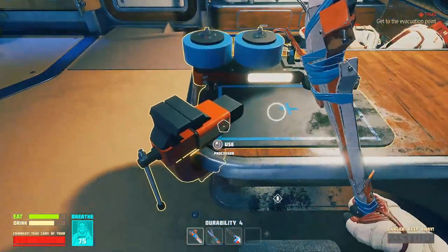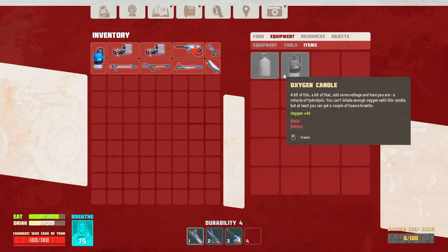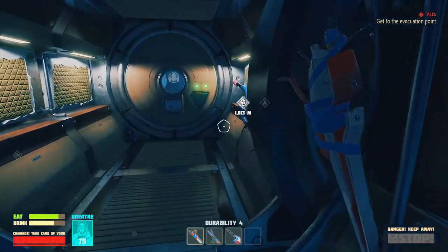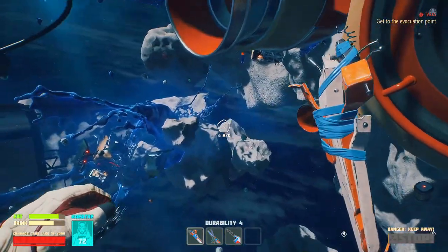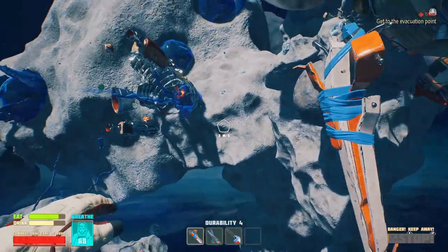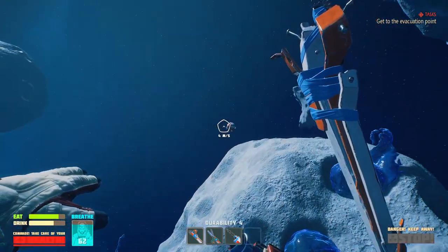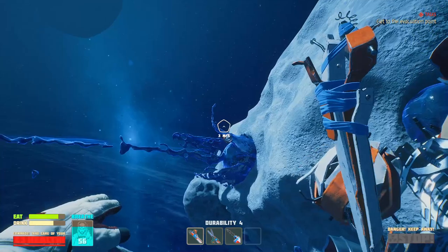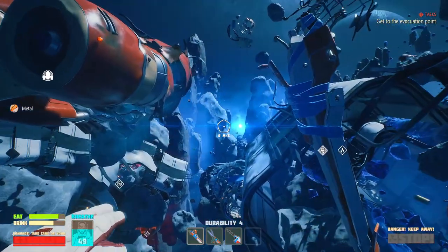I have one more oxygen candle left - we can make more. What does that need again? A metal and a battery. Metal is a problem right now because my scrapper durability is almost out - I should have thought of that before I screwed up. I'm going to find some more metal. I might get lucky - here's a piece, here's another piece, and there's another piece. We're good!